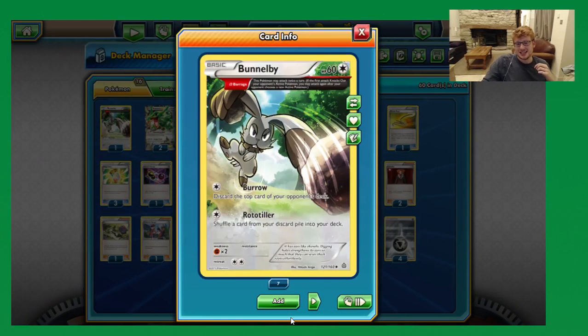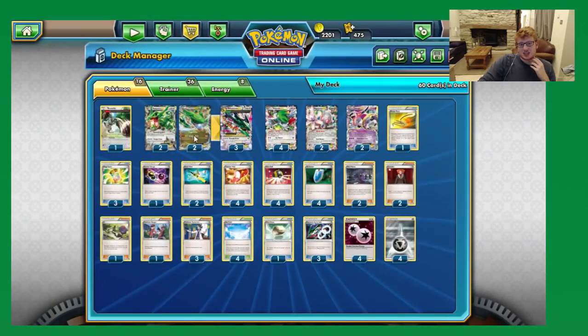Rounding out the deck, we have one non-EX in here. At the moment I've gone for Bunnelby, because it's a nice resourceful card — it gets us back different things if we're going to be running low on deck. Also we can turn it onto the opponent for a bit of aggressive milling as well, if need be. Battle Compressor is out of the format so there are a lot of normally thicker deck sizes, but people will sometimes be forced to run through their deck quickly to keep up with Rayquaza, so Bunnelby can punish them. Basically I just want one non-EX so that we can try and seven-prize game people when we have no other options to win.